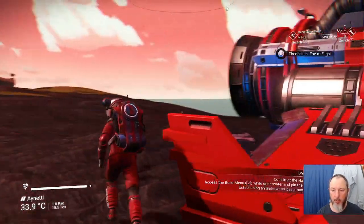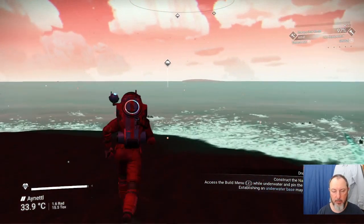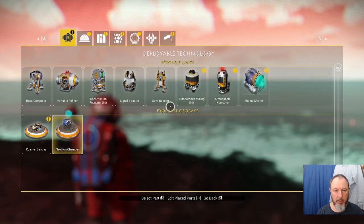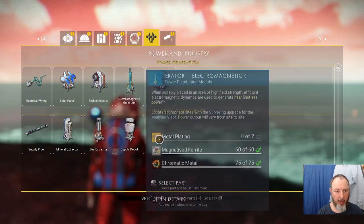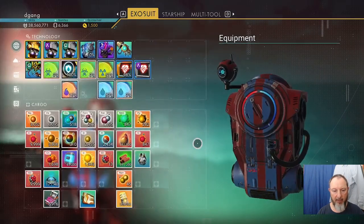Okay, welcome. Now we're gonna make our base. Let's set up our mine underwater first so that we can actually find it. We'll need five metal plates for the mine.